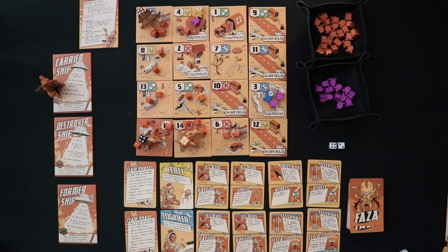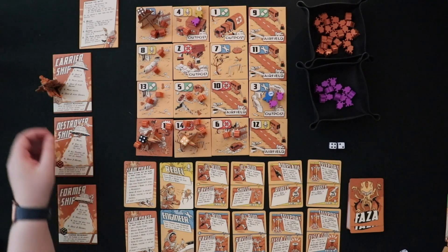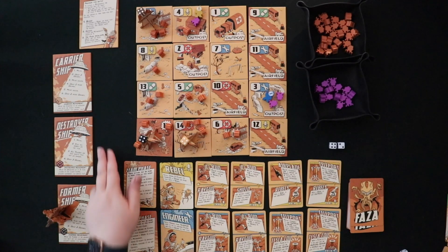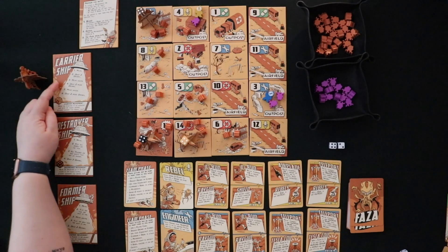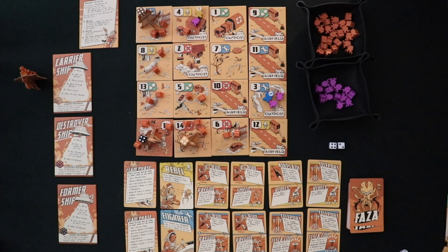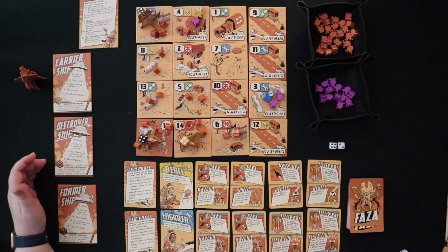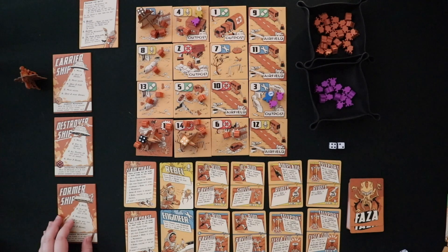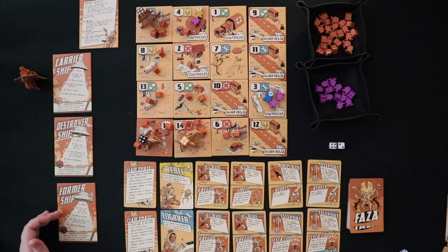After you've taken your turn, the motherships get to go. A mothership will take a turn for every player, so if you are in a two-player game, the destroyer ship will go and then the former ship will go. The carrier ship will move, drop some drones, move again, drop more drones, move again and drop more drones — its job is to get this supply out on the board to make you lose. The destroyer ship will move and then kill all rebels on a tile, players will get injuries, and then it drops more drones. The former ship will move, flip the tile the ship is on, move again, flip another tile, and then drop more drones.